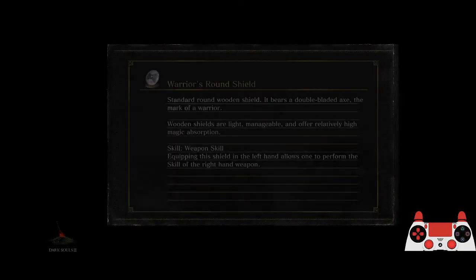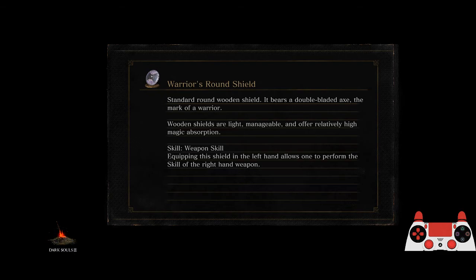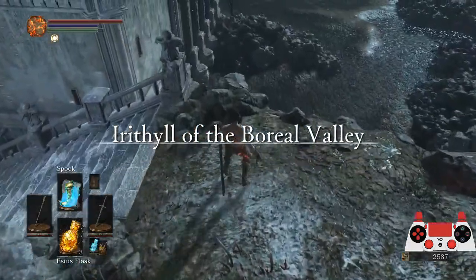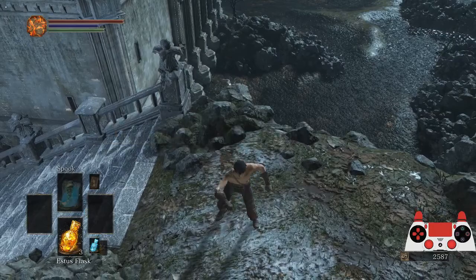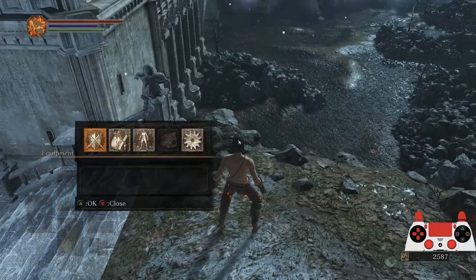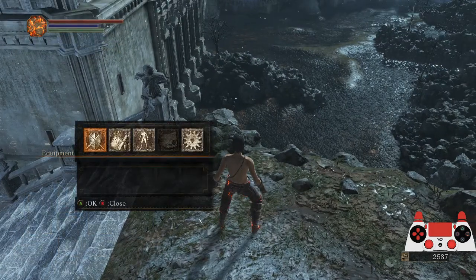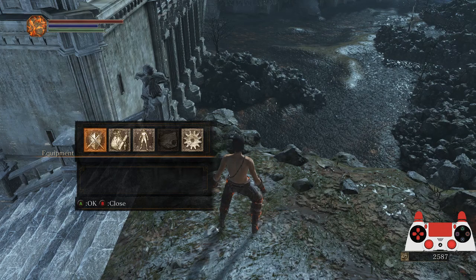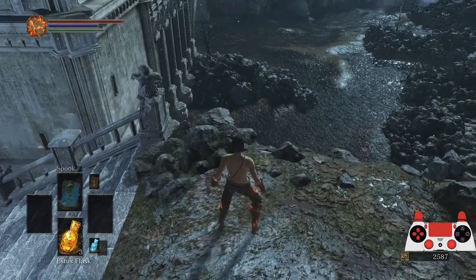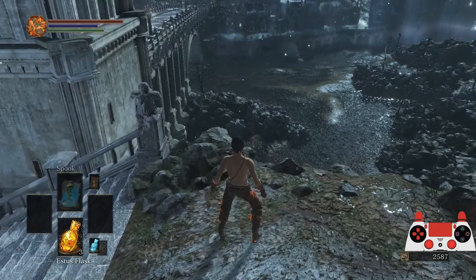First thing you need to do is switch over to your keyboard, because there is a precise jump you need to do. I'll go ahead and show the lineup for that. Right here I'm going to put away my weapons. There is a star formation on the ground — it's to the left of my foot. You want to stand to the right of this, with your left foot right next to it, as close to that as possible.